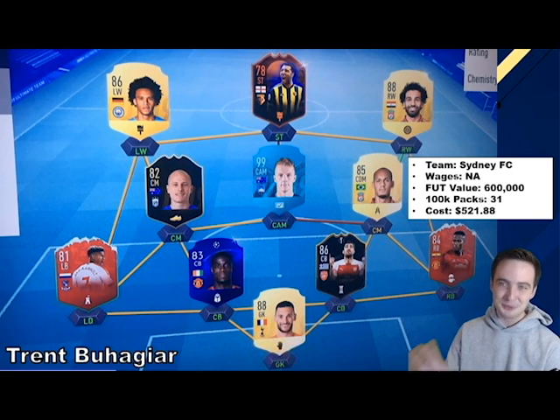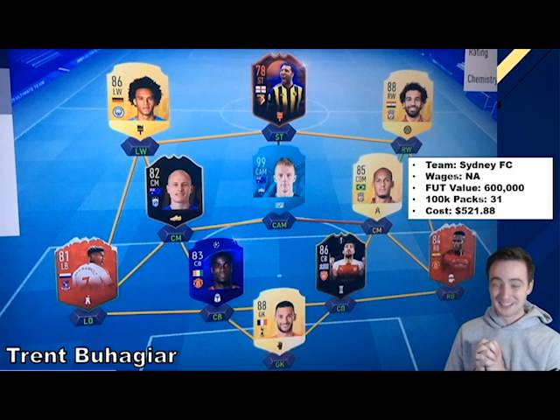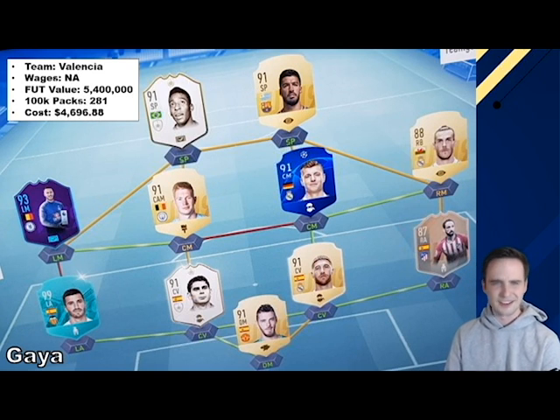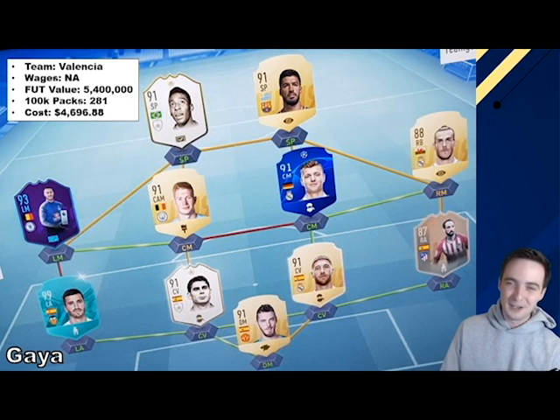Still just chump change — you guys are going to be absolutely shocked at how much money some of the guys with the crazier teams at the top spend. Our next one is for Gaia, the left back for Valencia. His team is worth 5,400,000 coins. You can see we've got Pele, Suarez, De Bruyne, Pony LeMath Hazard, Herrero, Ramos, and that flashback Juanfran — which I think is kind of cool, that someone like Gaia has found the time to complete an SBC Juanfran. It's going to cost you about 281 100k packs, which is $4,696. Trust me, that may seem like a lot, but you guys haven't seen anything yet.